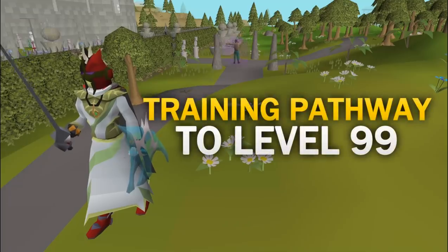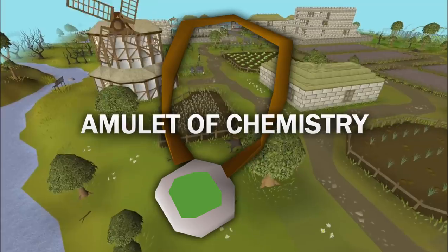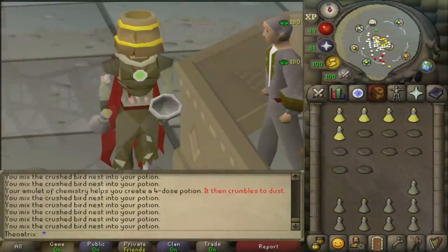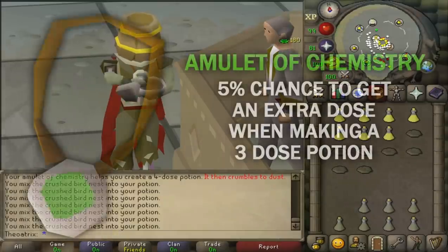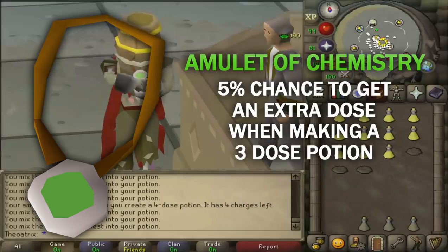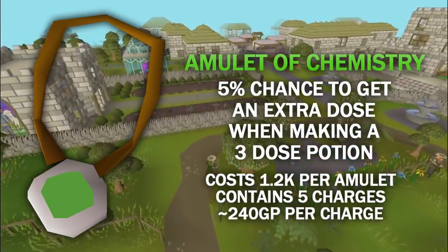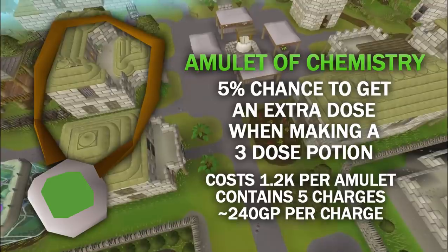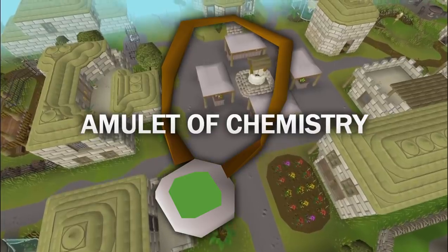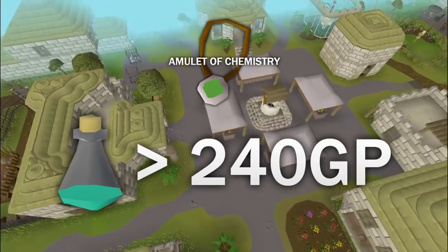Now I'd like to show the reliable pathway to 99, but there are two very important items you need to take advantage of. First is the amulet of chemistry, which dramatically cuts down the cost of your Herblore training. While wearing the amulet, there's a 5% chance that you'll get an extra dose when you make a potion, which is very beneficial when you're making potions that cost a lot of money. The amulet has 5 charges and currently costs 1.2k, which means each charge is 240 coins — so 240 coins are consumed to give you the extra dose. This means any potion where one dose is higher than 240 coins, you'll be making a profit and overall cutting down your GP per XP.